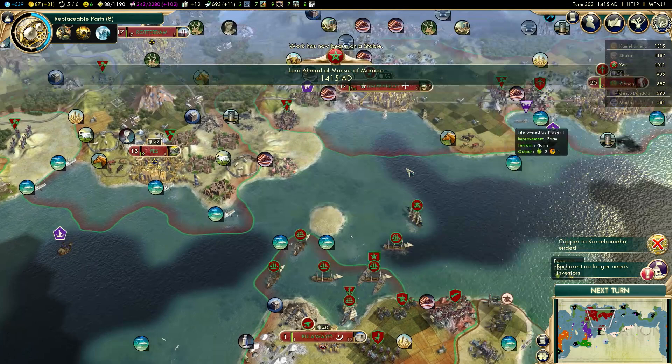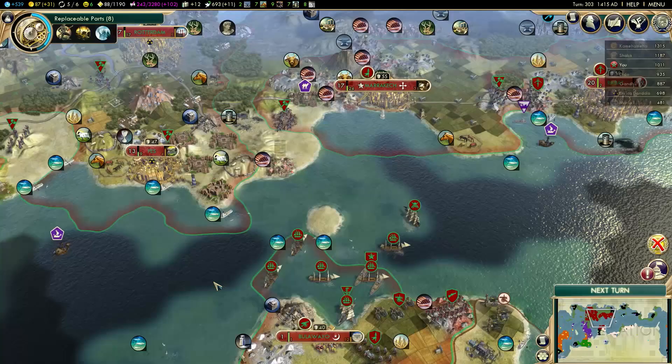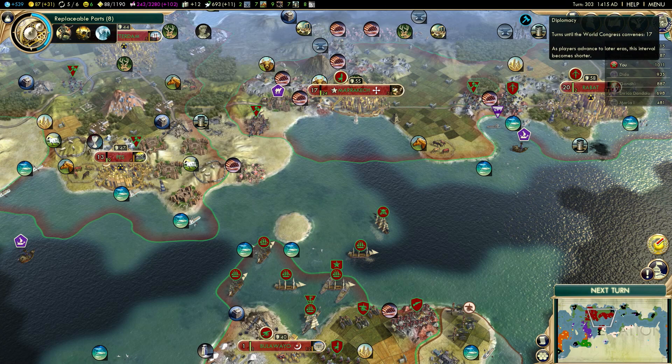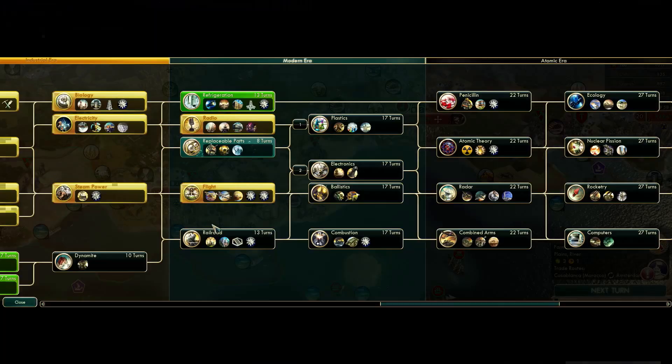I might actually be able to get Scientific Revolution before the research agreement with Polynesia triggers. It's going to trigger on turn 330, and the World's Fair will start on turn 320. So it's actually possible that I will be able to get Scientific Revolution through the World's Fair before that research agreement with Polynesia. That would probably allow me to unlock atomic theory and the atomic era.